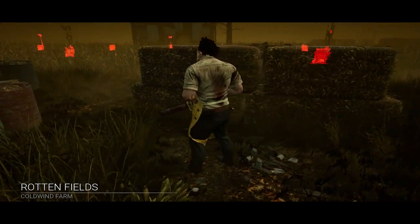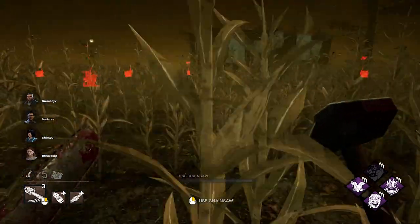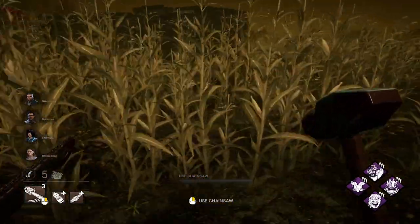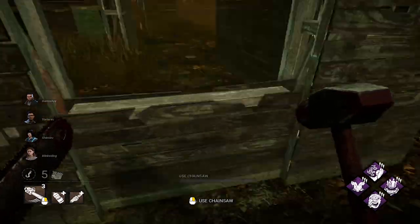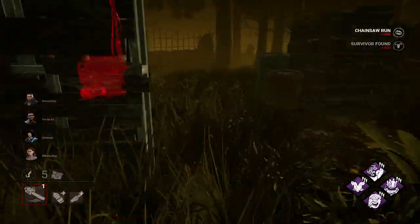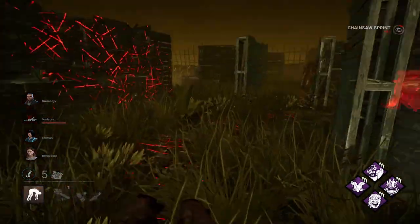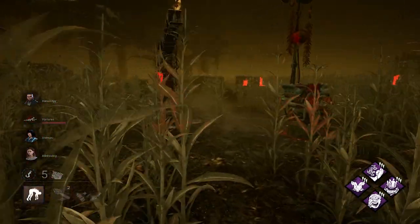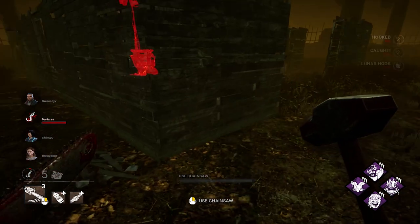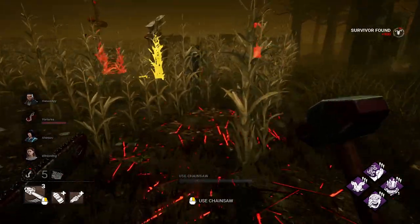Okay, we're on Rotten Fields — horrible map. I'll probably get my ass whooped here, but let's give it a shot. Whispers off... Whispers on. There should be someone around here. And we got an immediate down — I have no idea why I didn't go left to the pallet, but this worked out perfectly. Which killer can get such a quick down?